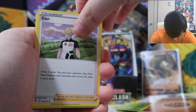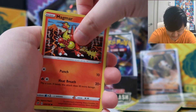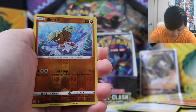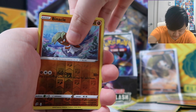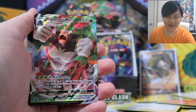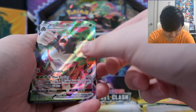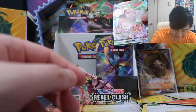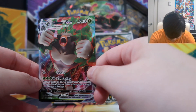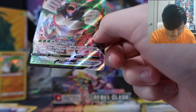Fighting Energy, Carkol, Heatmor, Honedge, Impidimp, Magmar, Electabuzz right after Magmar, Snom, Reverse Pinnacle... and — Rillaboom VMAX! Oh my god, it's Rillaboom VMAX! Look at this thing, it looks so cool! The same pack art matches it — Rillaboom VMAX!